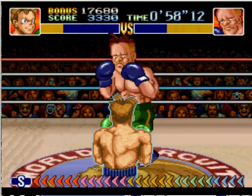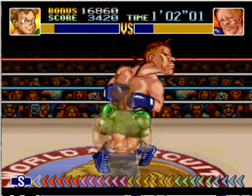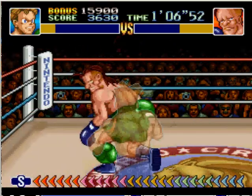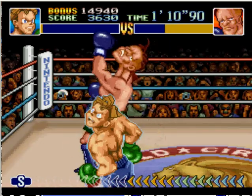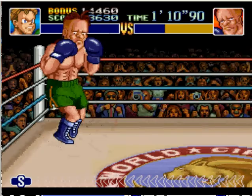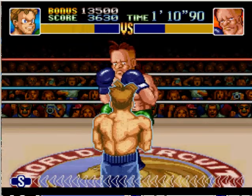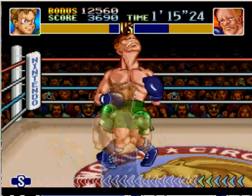You can actually dodge the uppercut if you're quick — so you get grabbed, he does his little thing, and then you quick-dodge the last second to get out of the way of the uppercut. He also kind of drains your health with that grab too, so it kind of lessens the impact of the super punch. And it also completely kills your super punch meter.